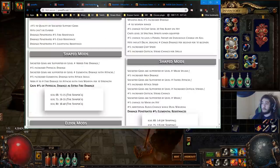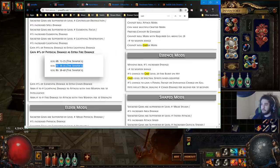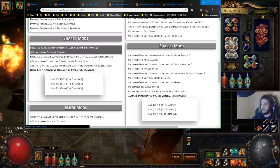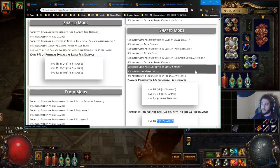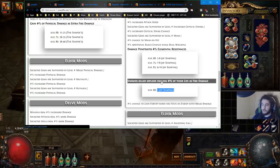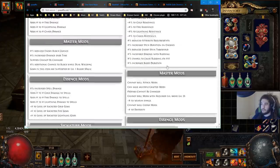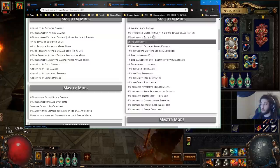With a mace you can still roll the same thing, but the key difference is the mace can roll 'enemies killed explode dealing a percentage of their life as fire damage.' One cool thing is it says 'enemies killed' not 'enemies you kill,' which should mean it works for totems. However, you cannot roll cast speed on a mace, and I'd highly recommend cast speed, especially for bossing.